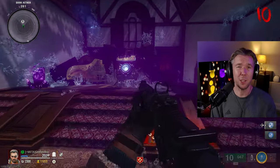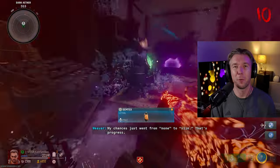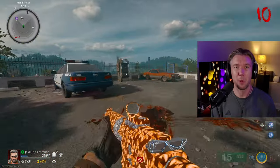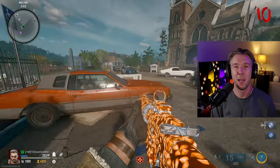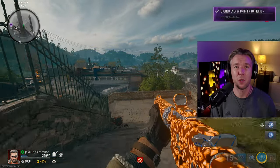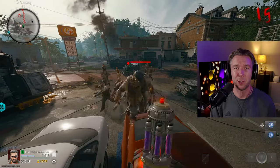At some point you may stumble across something called a pack-a-punch machine. This is one method of leveling your guns and arguably the most powerful. Also note that around the maps you will find weapon stations where you can trade salvage to upgrade your weapon rarity as indicated by the colour on screen. This is another method of making your guns more powerful for defeating the zombies as they get stronger and stronger.